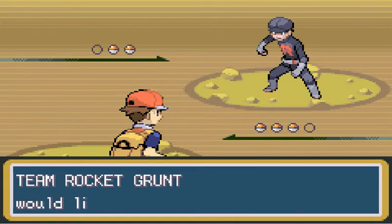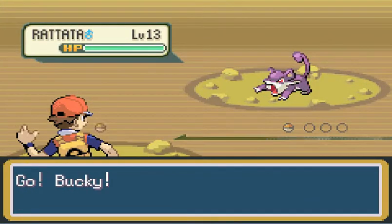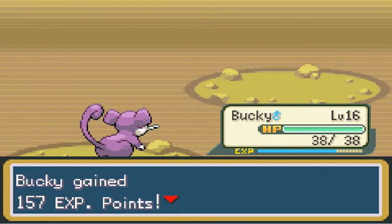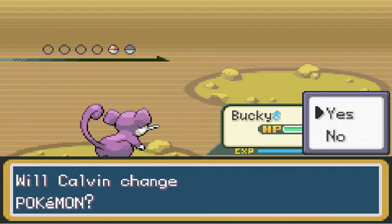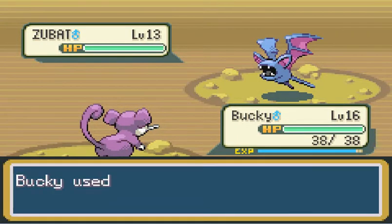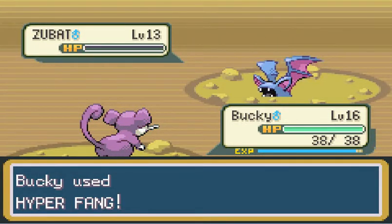You can go through this place really, really quickly if you want to. And I want to, because today I plan on catching my second team member. As Bucky murders this younger, weaker Rattata to prove his dominance over his own species — because, in case you didn't know, Bucky's in the top percentage of all Rattata! Ha! That's a Youngster Joey reference.